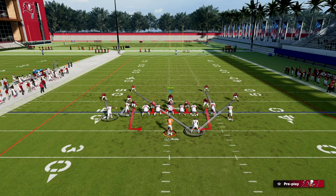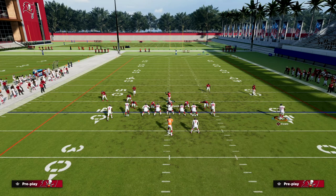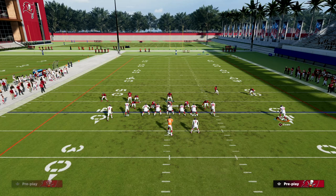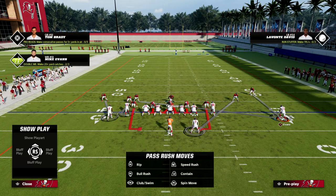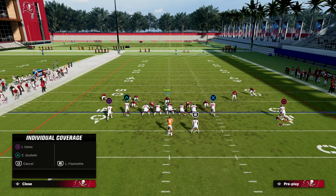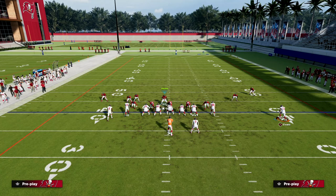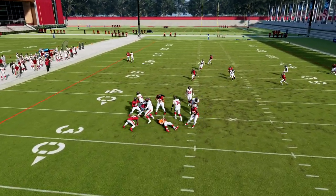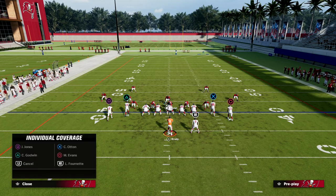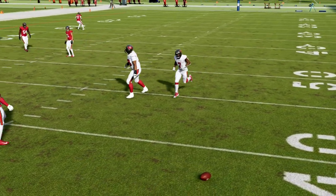In the event your opponent decides to motion out to make their offense more effective, you are a little out-leveraged. What you want to do is take that safety and man him up on the running back, and man the other guy up on the tight end. At the snap of the ball you'll jet out. The basic idea is to force them to throw the ball away from the running back, since the running back is the best player to throw to against man coverage. The safety will go right down to cover the quick wheel route.